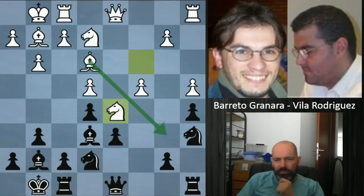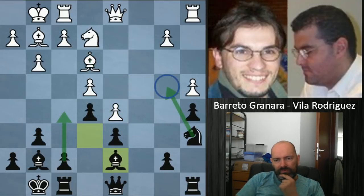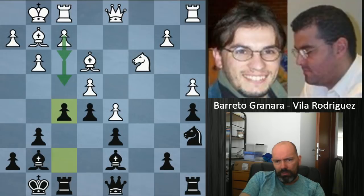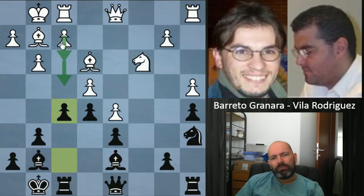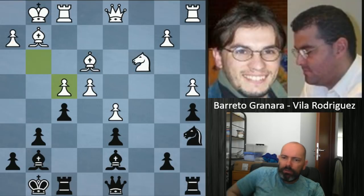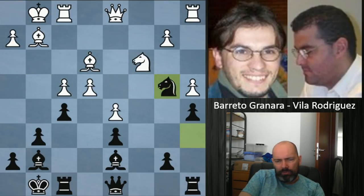If white plays d5, the center is closed and more defined, so black doesn't mind losing time with his bishop. After c-takes, white takes with the knight, and the threat of bishop e6 actually forces knight takes d5, then bishop d7. Now black has an easier time planning — he'll play f5, and can always play knight b4 to block white's queenside ideas. White's queenside play looks a little slow, and after f5, white opted for f4. Black took, and now knight b4.